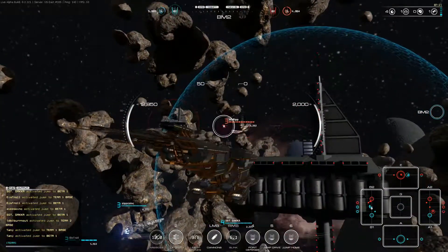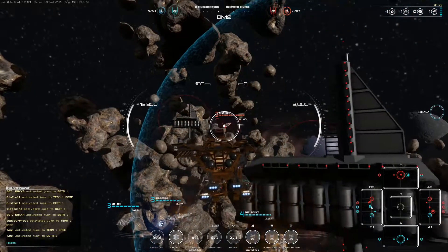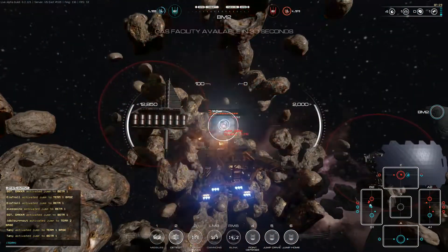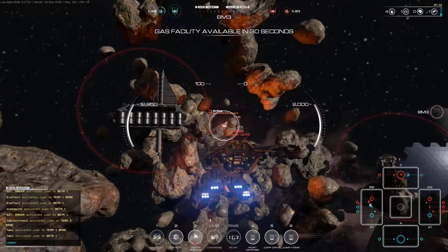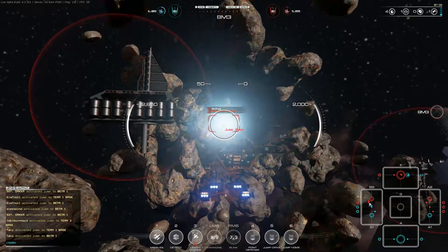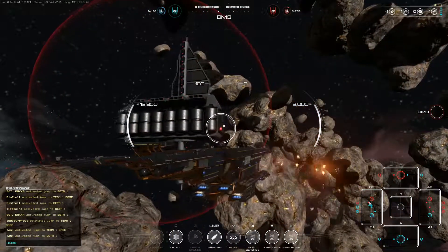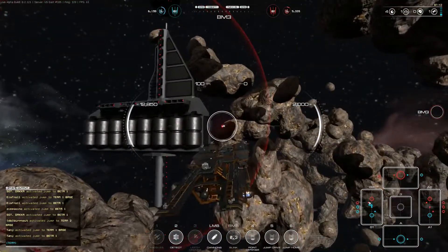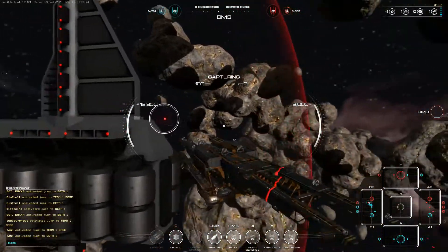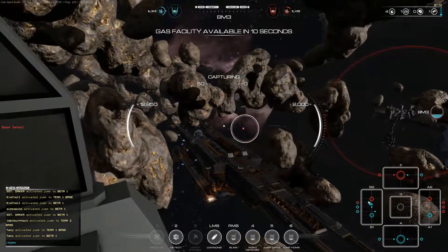We might be able to get some hits with the guns at this range. He is jumping — let's see if we can get some hurt on him before he goes. We didn't kill him but we did hurt him, so he's going to be out of the fight for a little while. I'm going to move into here and capture this. Let's turn ourselves around so we're going to be facing the right way.